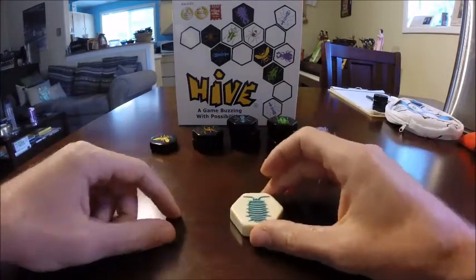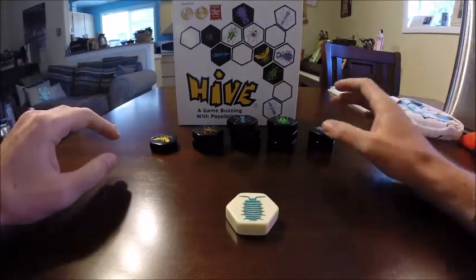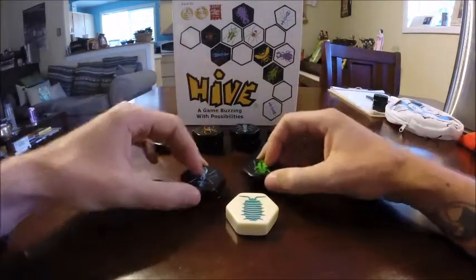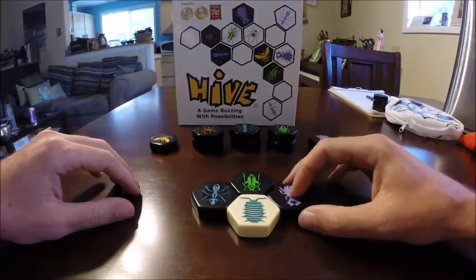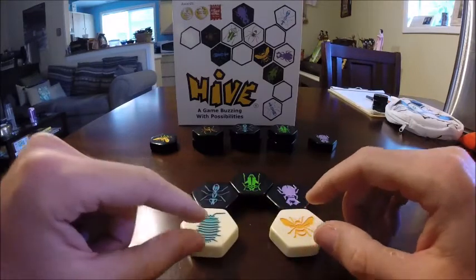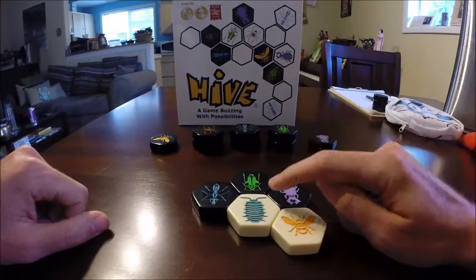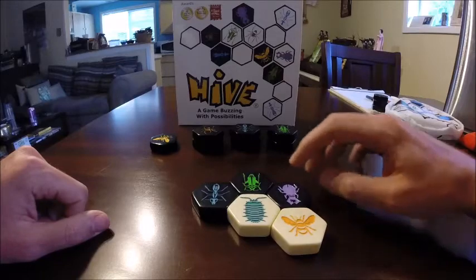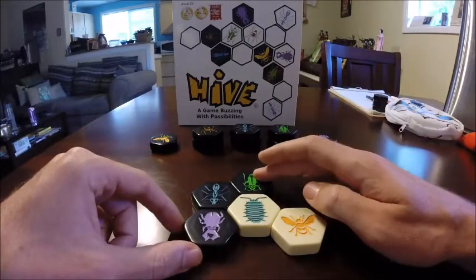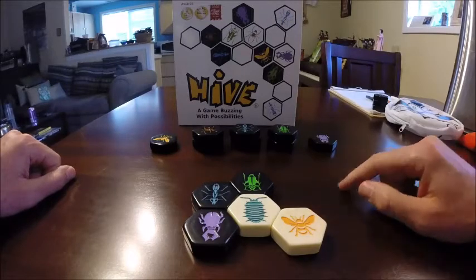And finally, most recently, the pill bug came out. The pill bug is a very different bug and it really changes the flow and the dynamics of the game, especially when added with the ladybug and the mosquito. The pill bug has the special ability that it can pick up and move other pieces — a very strong ability. The pill bug can only move one place at a time, but it can also pick up a piece. In this instance, maybe the white player is scared of that beetle jumping on top of its queen. It uses this opportunity to pick up the beetle, move it to the other side, and place it here. On the black player's turn, the bug is knocked out and cannot move, allowing white to escape.